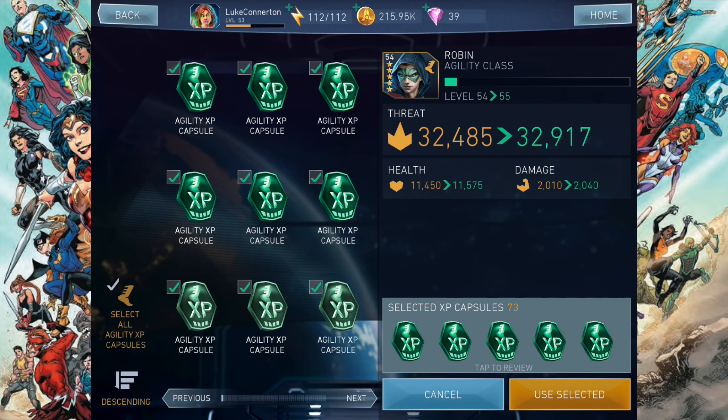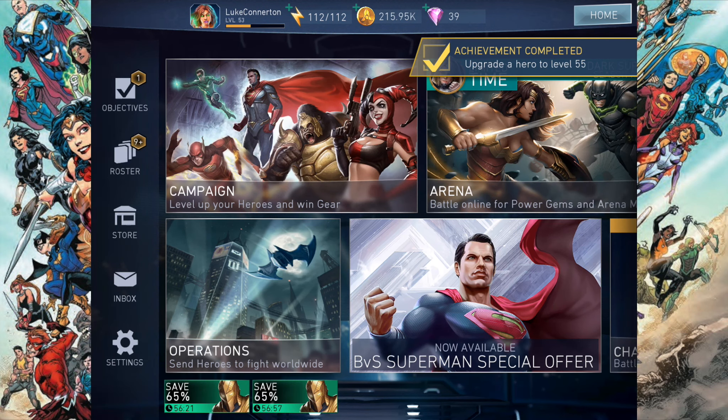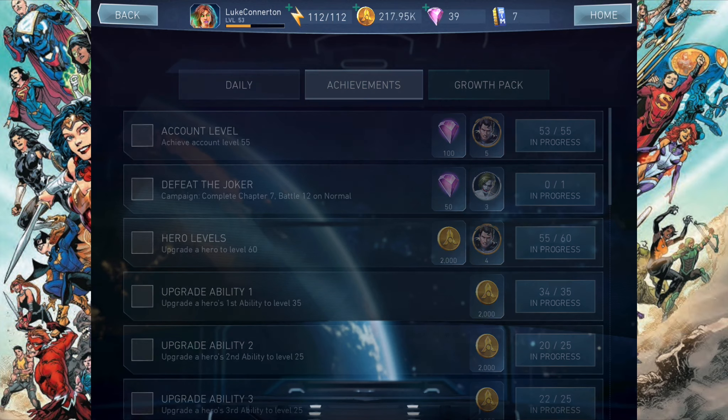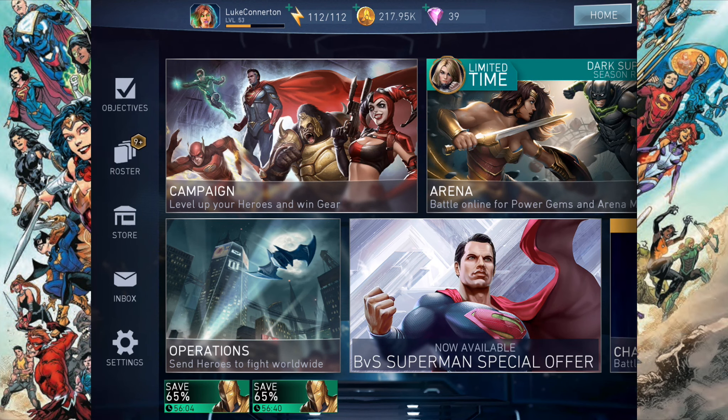Let's just take a look at achievements real quick, because I'm actually very, very close to getting Armored Superman. I need eight shards. So if I get a hero to level 55 — how close is Robin? What if I use some agility capsules? He's now level 55. Achievement unlocked. We just get 2,000 gold. We just need to get our account to level 55 and we will have Armored Superman.